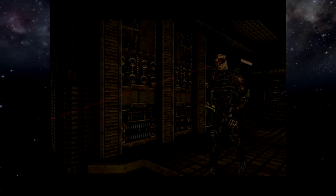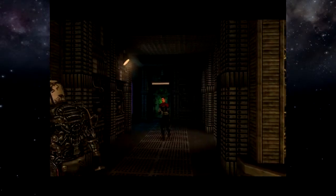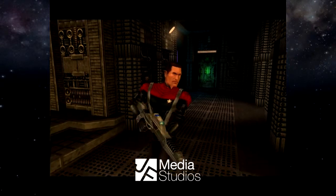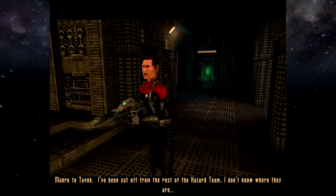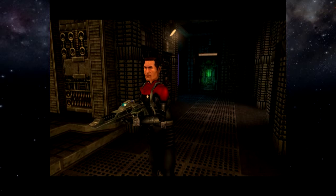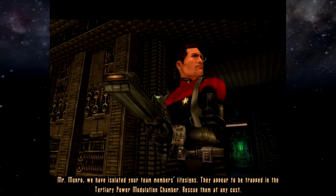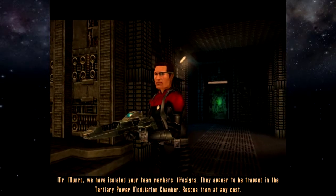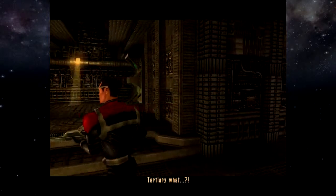Monroe to Tuvok. I've been cut off from the rest of the Hazard team. I don't know where they are. We have isolated your team members' life signs. They appear to be trapped in the tertiary power modulation chamber. Rescue them at any cost. Acknowledged. Tertiary what?